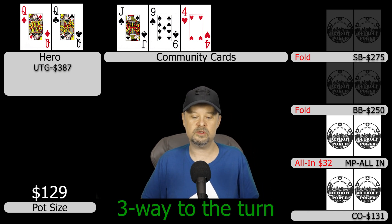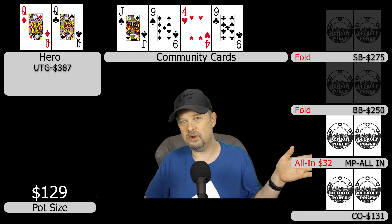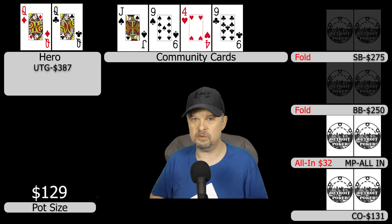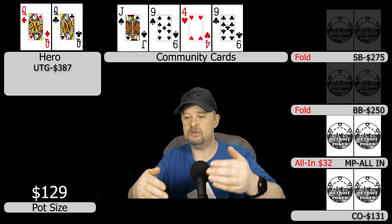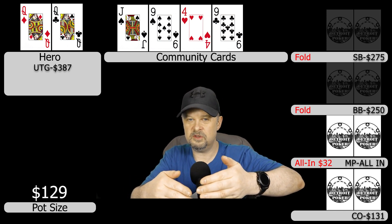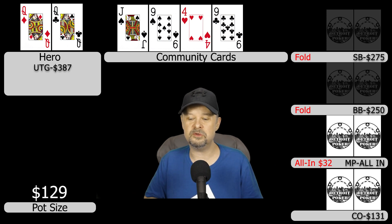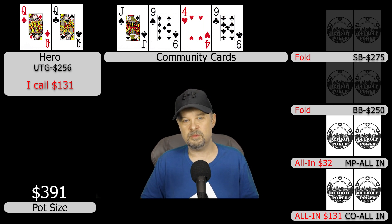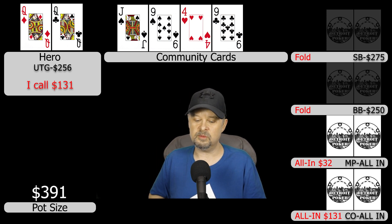The turn comes a nine. I look over at the cutoff's chip stack — it looks like about $100. I don't want to ask and give something away, so I bet $100 figuring that should be enough. The action is on the cutoff and he tanks for a little while, then announces all in. He ends up having $131, so I quickly call the extra $31. Afterwards I think — why didn't I just say all in instead of betting $100? A small mistake, but whatever.